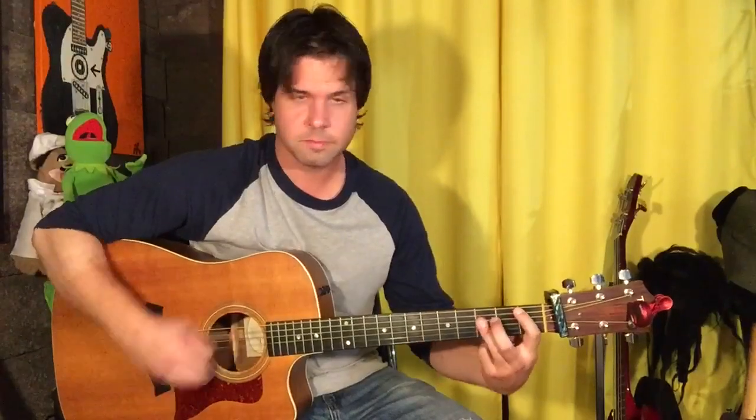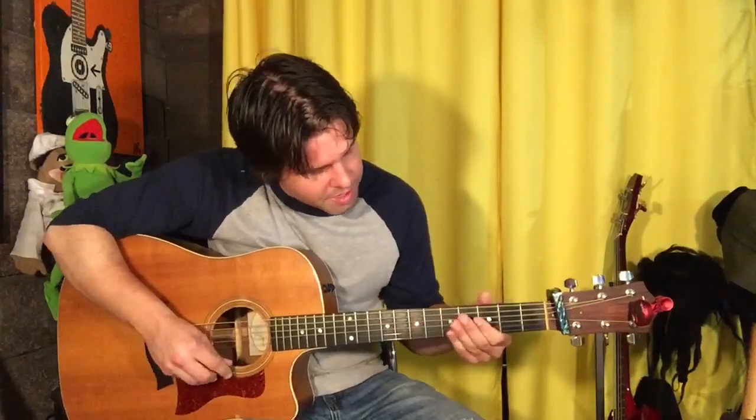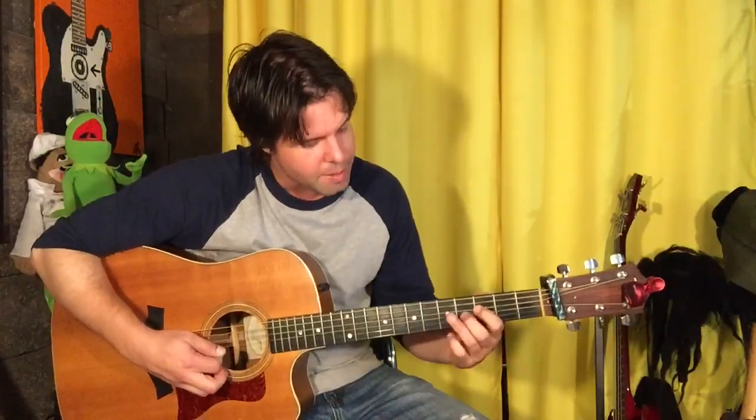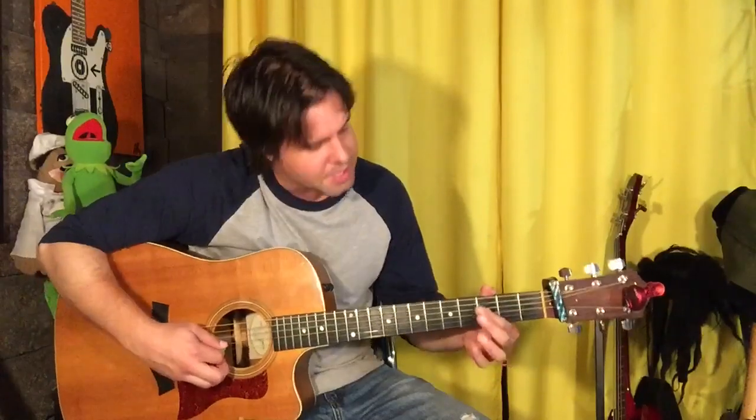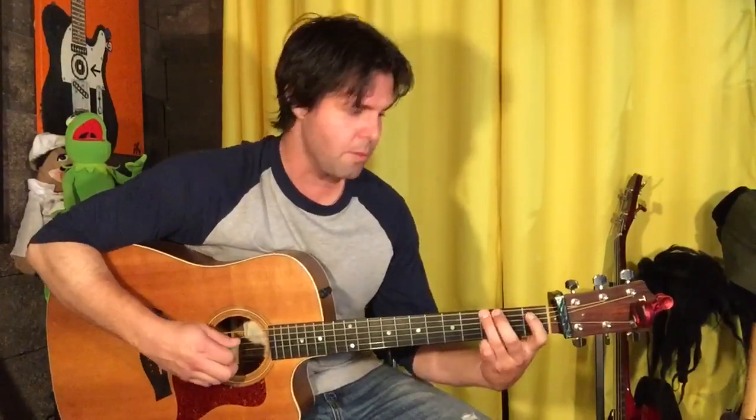And then an F. Here's the sloppy fast part: you're gonna start on D3 and pluck it twice before you hammer-on pull-off onto D5 with your ring finger, then pull off to open, back to 3, back to open. Now A3 - still our pointer finger because you're gonna slide down to 1, and then E3, A1, slide up back to 3.